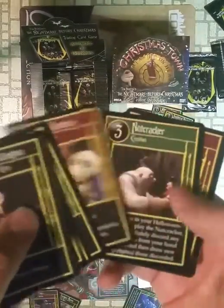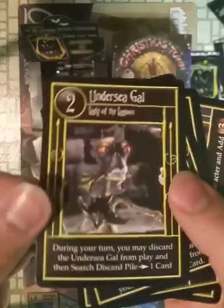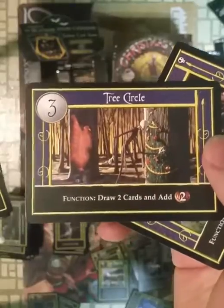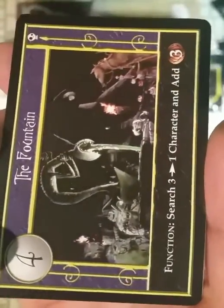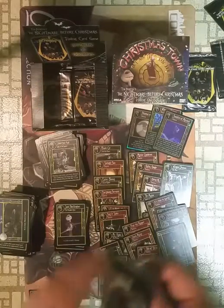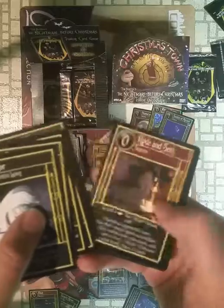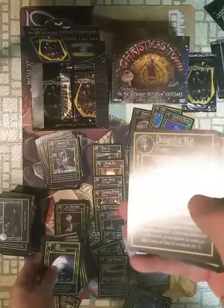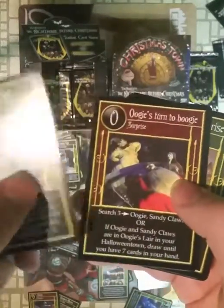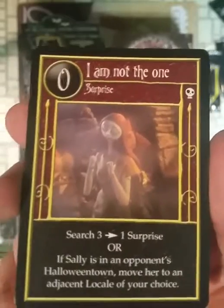I'm pretty sure these didn't cost much to make. Under Seagull. Mr. Hyde. Tree Circle. I could have got a better picture for that. The fountain — our first rare location. I am not the one — how depressing. I get to search for a surprise.